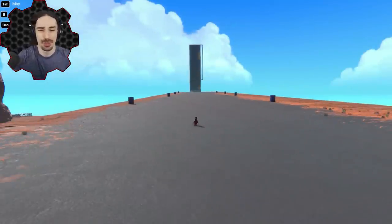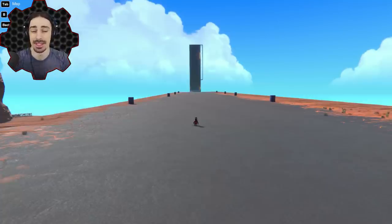Welcome ladies and gentlemen back to Trail Makers! Today we're going to be putting the game to the test after the latest update, which introduced tiny cannons and also apparently optimizations that allow the game to handle a lot more projectiles — a lot more cannon shots and bullets on screen at the same time. So that means we have to revisit the cannon wall.